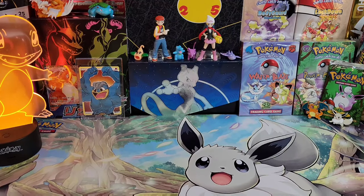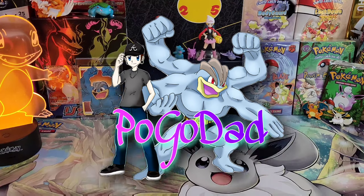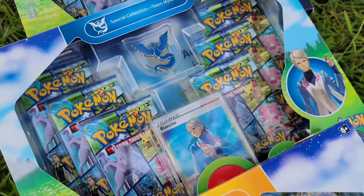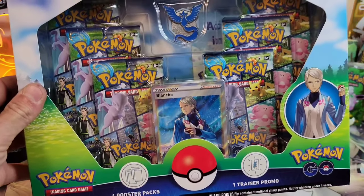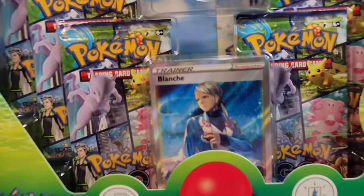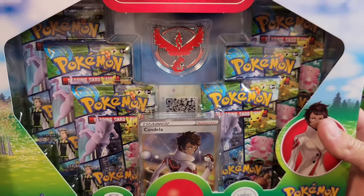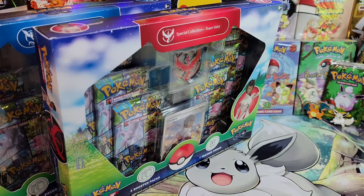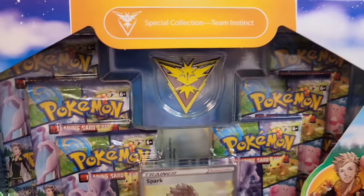What's good everybody, it's your boy Polo Dad and we are back at it! Today we're getting into the Pokemon GO special collections. First up we've got Team Mystic, the blue team with Blanche. Next up we've got Team Valor with Candela. And of course we saved the best for last, my boy Spark from Team Instinct.